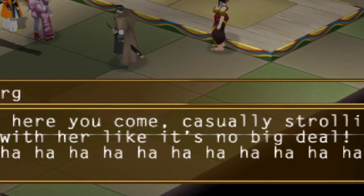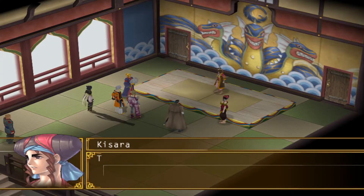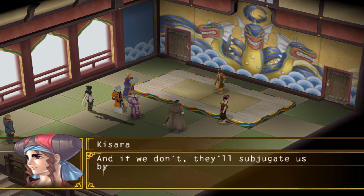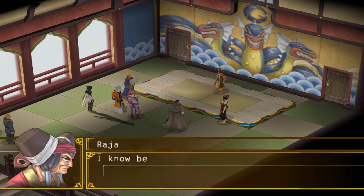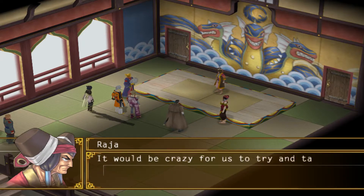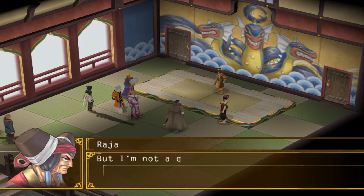Raja and Kisara explain that Bahram's fleet arrived and demanded their allegiance to Queen Lim's Leia or they would be subjugated by force. Raja also mentions that Bahram Luger was actually her student when she was head of the Felainan Navy. She knows he's very capable and that Wrathfleet doesn't stand a chance against the Godwin forces. Still, she refuses to bend the knee but doesn't have a plan on how to defeat them.